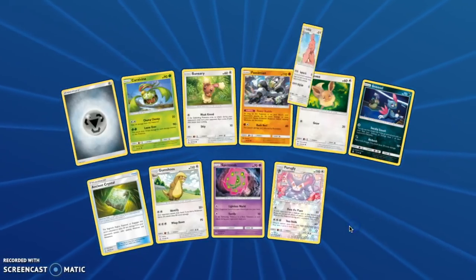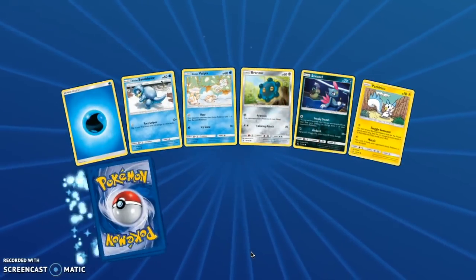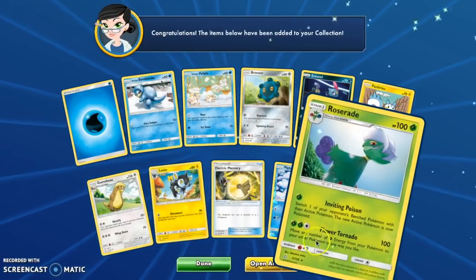Purugly — you're ugly. And a Lickilicky. Okay, I think we are on pack 29. Let's go! Piplup and a Roserade.